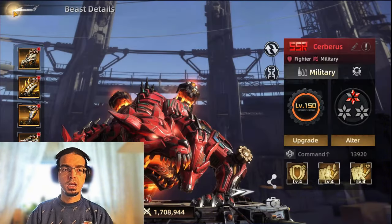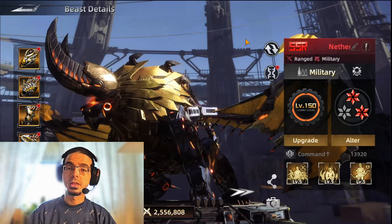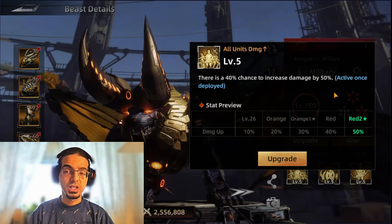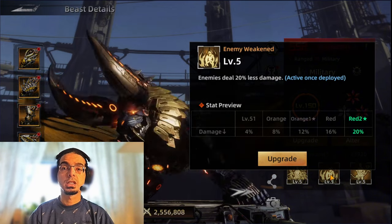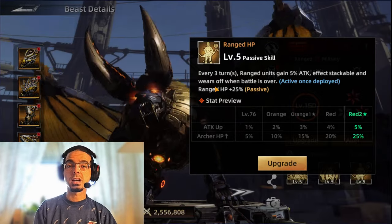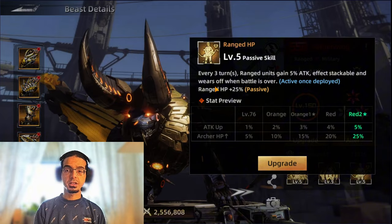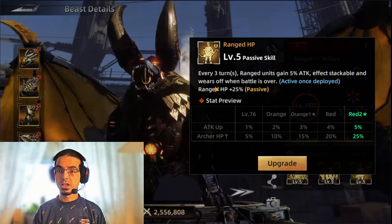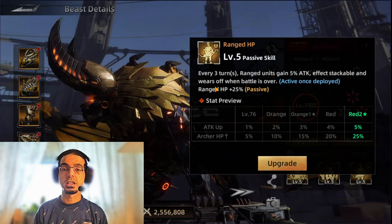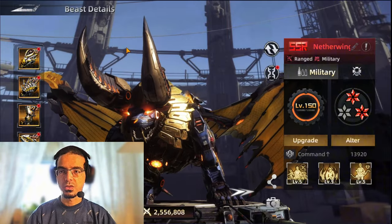For the end game ranged slot, Netherwing is the best option — he's the advanced version of Deathwing. His skills include a 40% chance to increase damage by 50%, enemies dealing 20% less damage, and every three turns ranged units gain 5% attack — and this effect is stackable. This means the longer the battle lasts, the more stacks accumulate, potentially reaching 100% extra attack for ranged units, which is why he's one of the best for ranged.